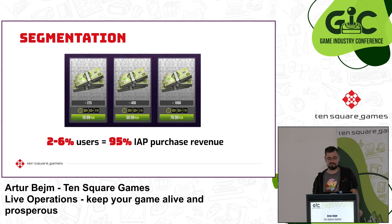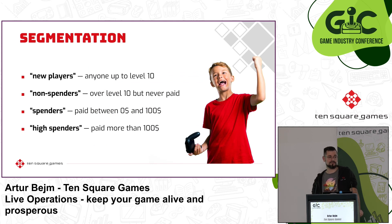Here is an example of different offers with different prices targeted at different segments of players. While every player is unique, similarities and trends often appear among groups of players. Segmenting groups is a necessary step to deliver the best content to the most players. The most popular approach in free-to-play games is dividing players based on how much they are spending. A good starting point is a basic funnel. For example: new players — anyone up to level 10; non-spenders — over level 10 but never paid; spenders — paid between $0 and $100; high spenders — paid more than $100. Once you do this, it's easy to track your progress getting players to move through the funnel.